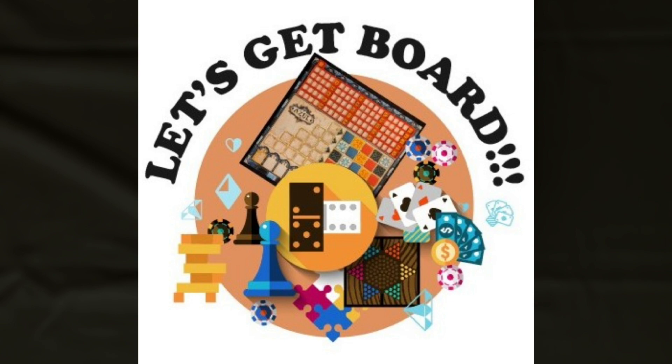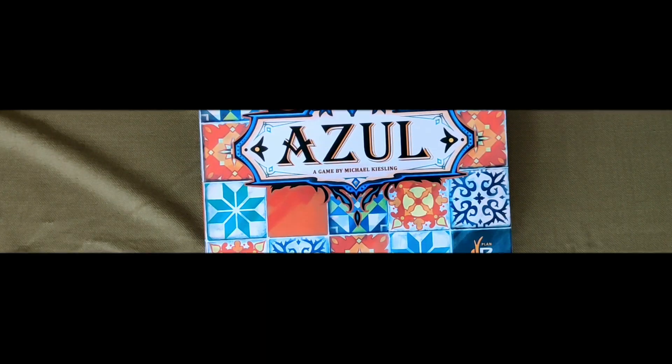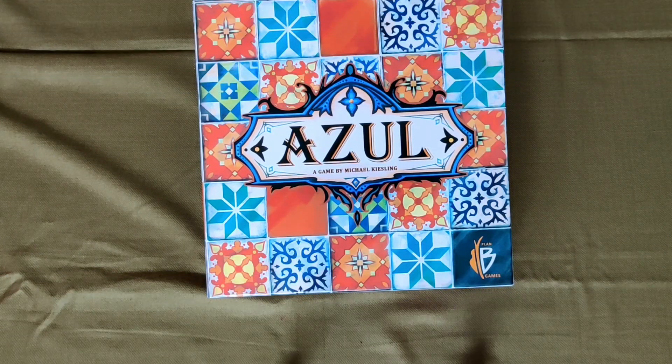You will get to learn new board games in this channel. Today we have brought the game called Azul. This game can be played by 2 to 4 players and takes approximately 30 to 45 minutes to play.